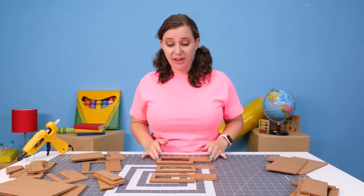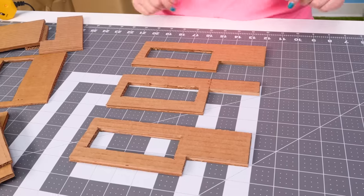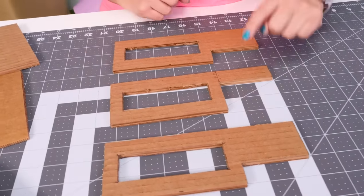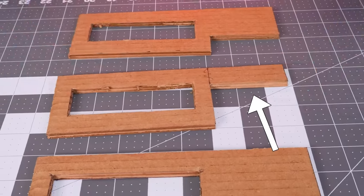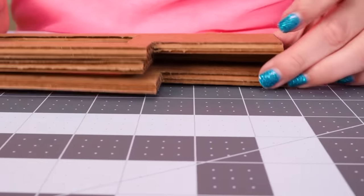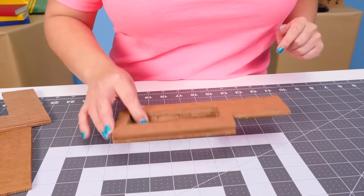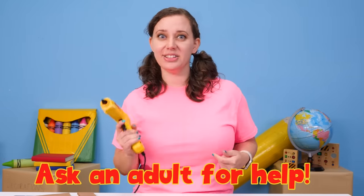We're going to use these three very similar shapes — we're going to stack them up and glue them together. Notice that these two are the same, but this one is much skinnier. That's because we're going to sandwich it together, and this gap right here is going to be an important part of our lever function you'll see later. Now remember kids, when using things like hot glue, make sure to ask an adult for help. Let's get to gluing!